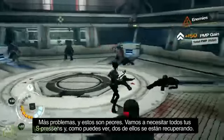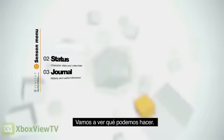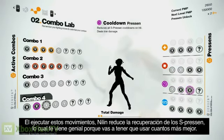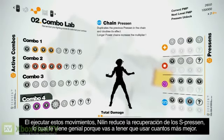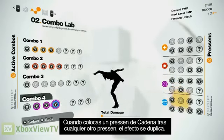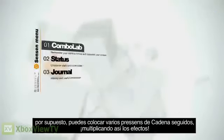But now comes even bigger trouble. We're gonna need all our S Presence. As you can see, two of them are cooling down. The third class of Presence is the Cooldown class. By performing these moves, Nilin is gonna reduce S Presence cooldowns, which is great because you'll need to use as many of them as possible. Chain Presence, when added after any other Presence, will have its effect duplicated and doubled. And of course, you can put several Chain Presence in a row, further multiplying the effect. Now let's finish the fight.